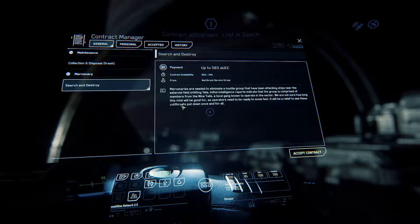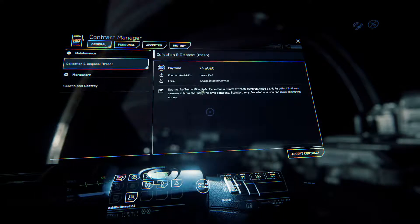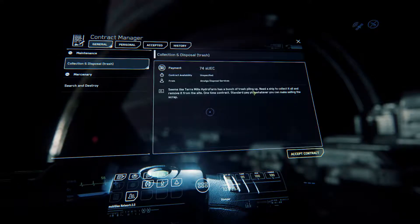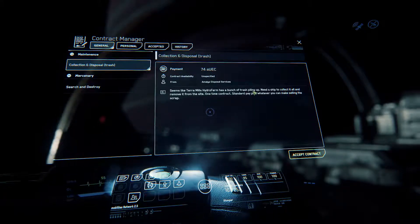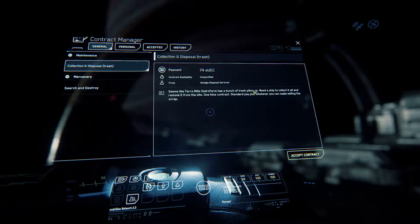I can pick 'Search and Destroy' and go do some combat, blow up some Nine Tails pirates. Or I can go to Terra Mill's Hydrofarm — they have some trash and I can pick up some biowaste. The only place that would buy biowaste back from you is Levski. So you can do this mission, get 74 AUC for cleaning up their trash, and then sell the trash at Levski for an additional small profit.